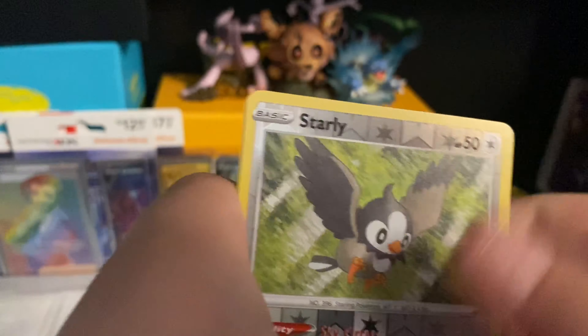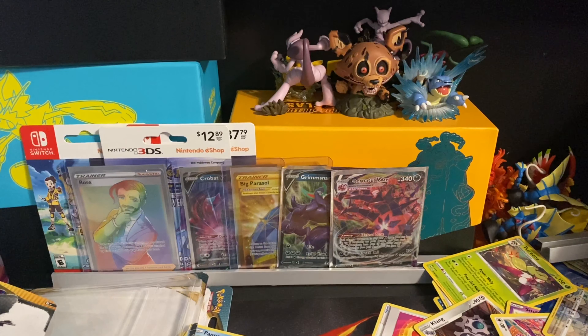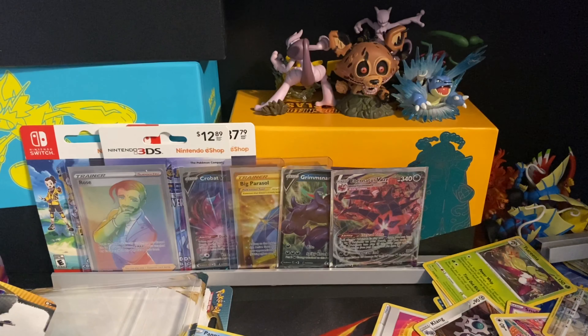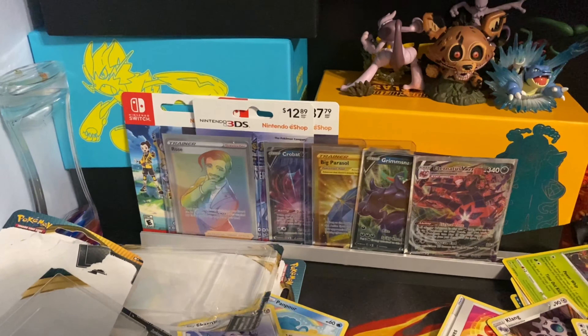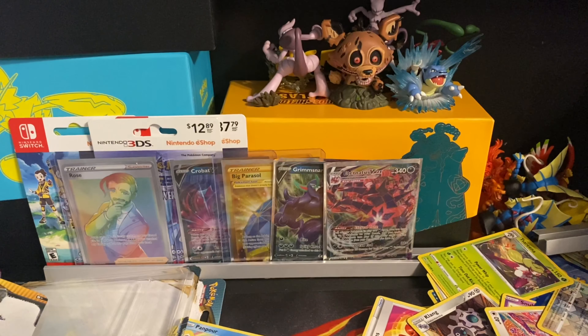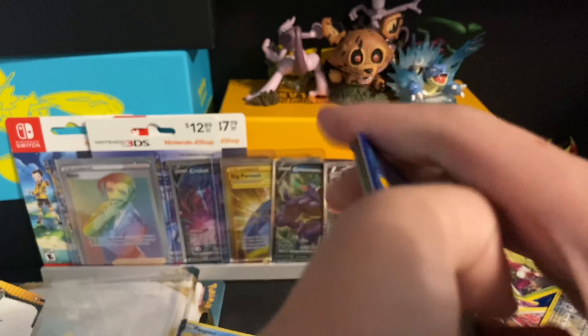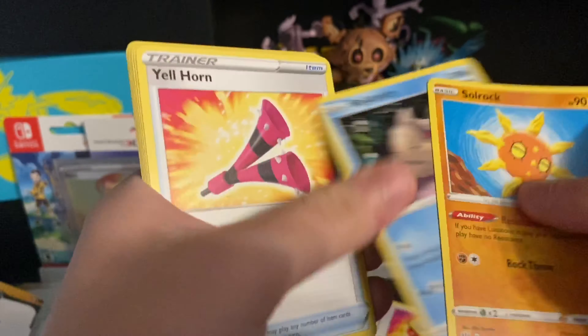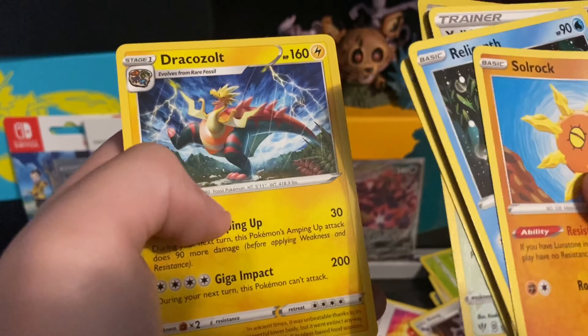This is my last pack today — I'll just quickly whimper through it and then she'll do a couple more and we'll call it a wrap. So this is the Grimmsnarl pack. Code card to the side. Dark type energy, Solrock, Relicanth, Rhyhorn, Galarian Duraludon, Centiskorch, Rowlet, Swoovit, reverse holo of Ingredient, and the final card will be a Dracozolt.